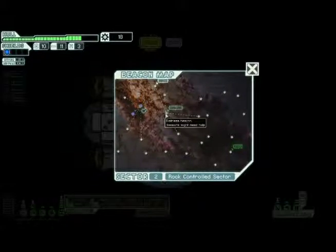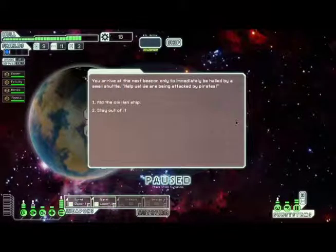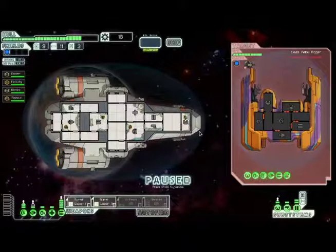We got a distress signal — let's see what we can do. We arrive at the next beacon only to be hailed by a small shuttle: 'Help us, we are being attacked by pirates!' So we engage the pirate ship. It looks like one of the rebel ships. One thing I like about the music is that when you go into battle mode, it switches to a battle theme.